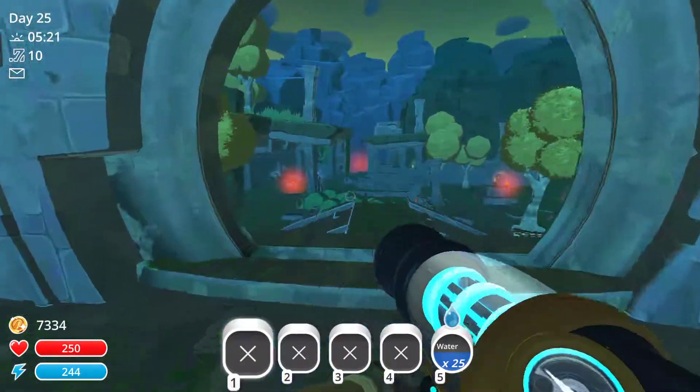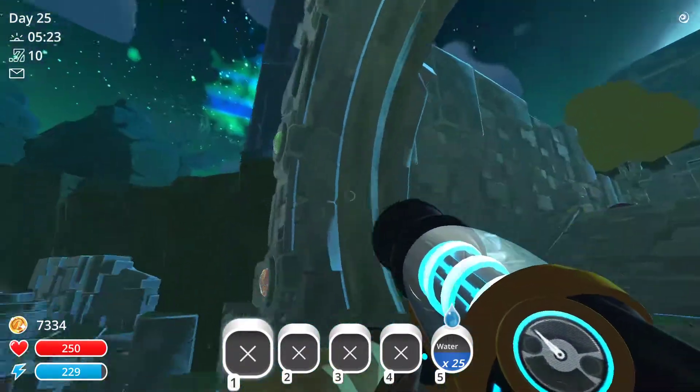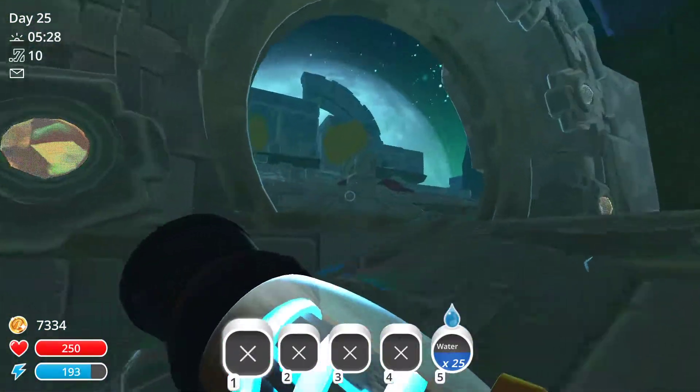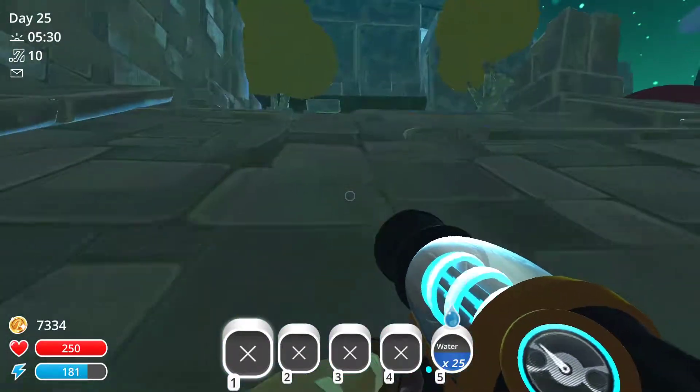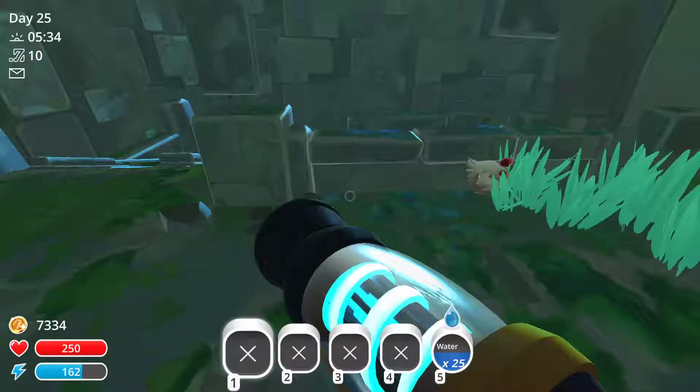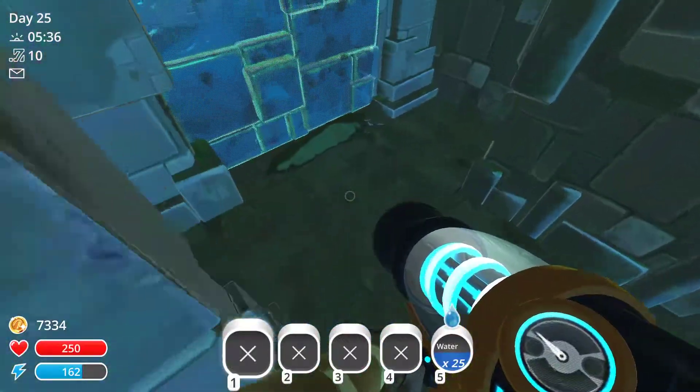So you're going to want to come to this gate, and you need to bring almost one of every plort of every slime. Once you open that, you're going to want to come into this area. Make sure you bring around five or six quantum plorts, because I think that's about how many you need.